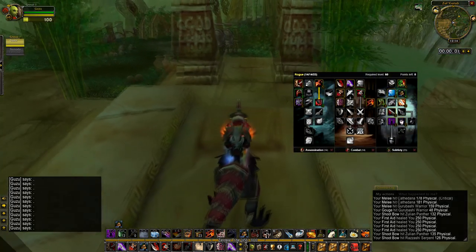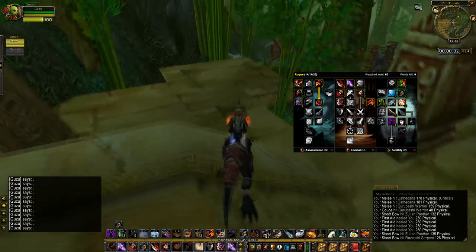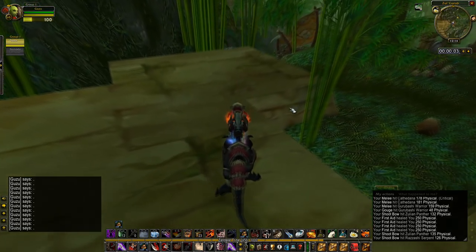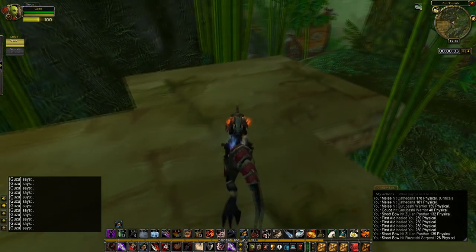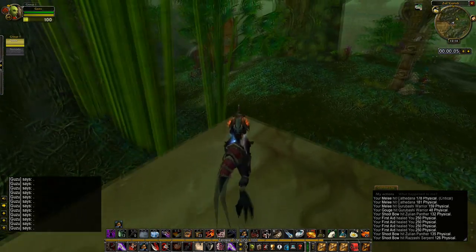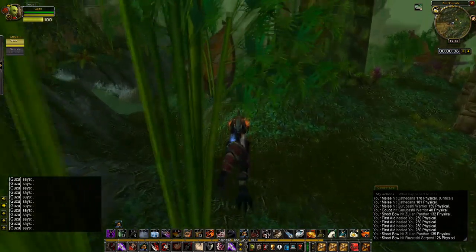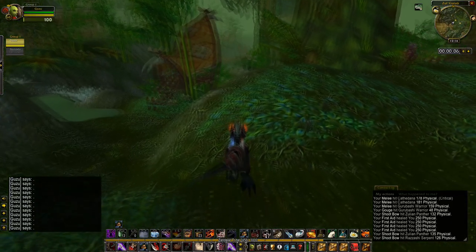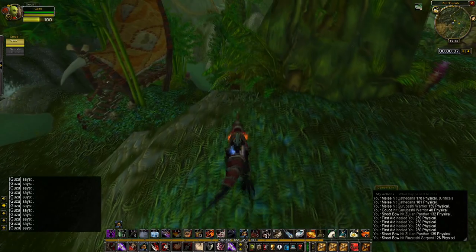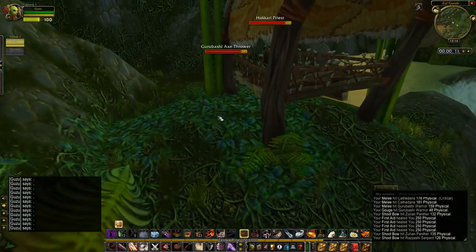I'm running the PvP spec for rogues. What's really important about this is that you get Improved Stealth and Camouflage, so you move faster in stealth and you have better stealth overall. That's the main part of it. To begin with we want to go down the left side once you enter CG. At the end of the video I will have a section where I show you all the herbalism spots and how I do them, so if you want to skip to that feel free — it's at the end.